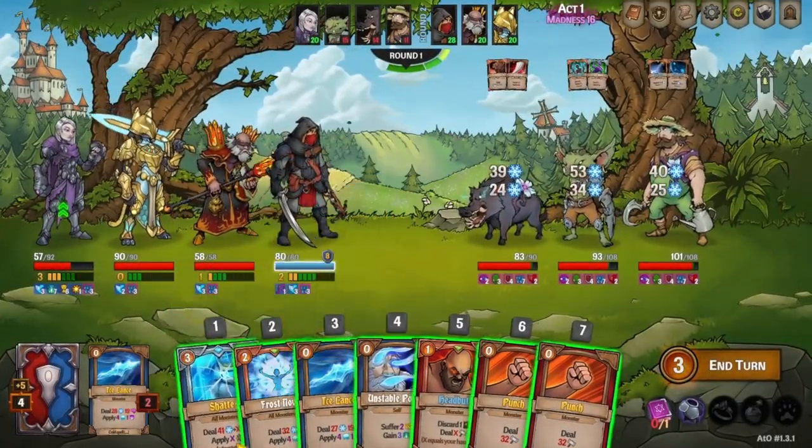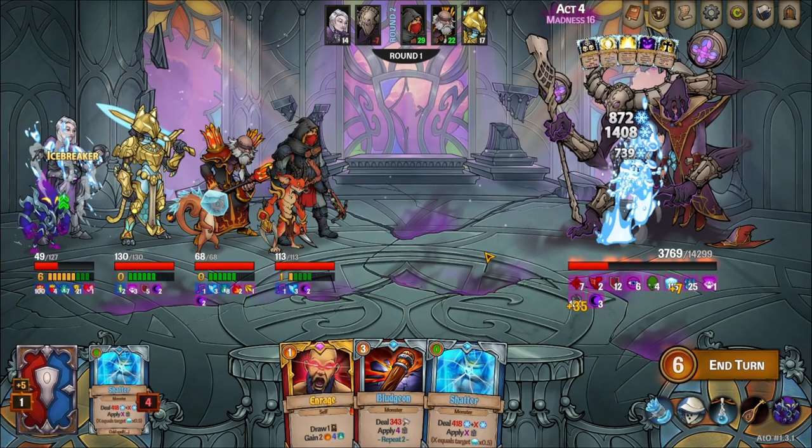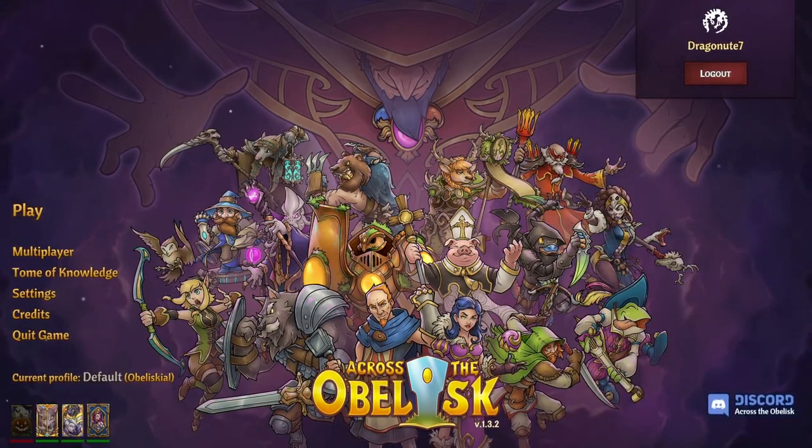The plan is to OTK the enemies with Navalya's excellent damage utilizing Icebreaker and high cold damage. So let's go over what characters and perks we decided on for the challenge.